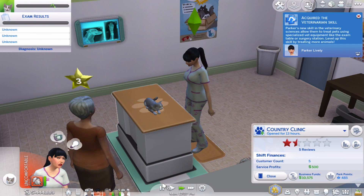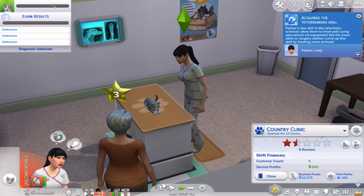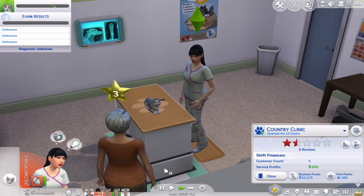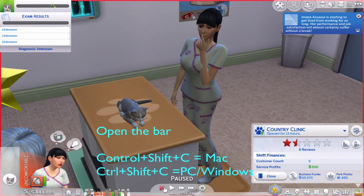Hey, what's up guys, this is Avia Plays. Today I'm going to show you guys how to do the vet clinic pets and dogs perk cheat. So let's begin. For the first one I'm going to show you guys is how to unlock more staffs. To do that, you press Ctrl+Shift+C to open it — it works on Mac and Windows.